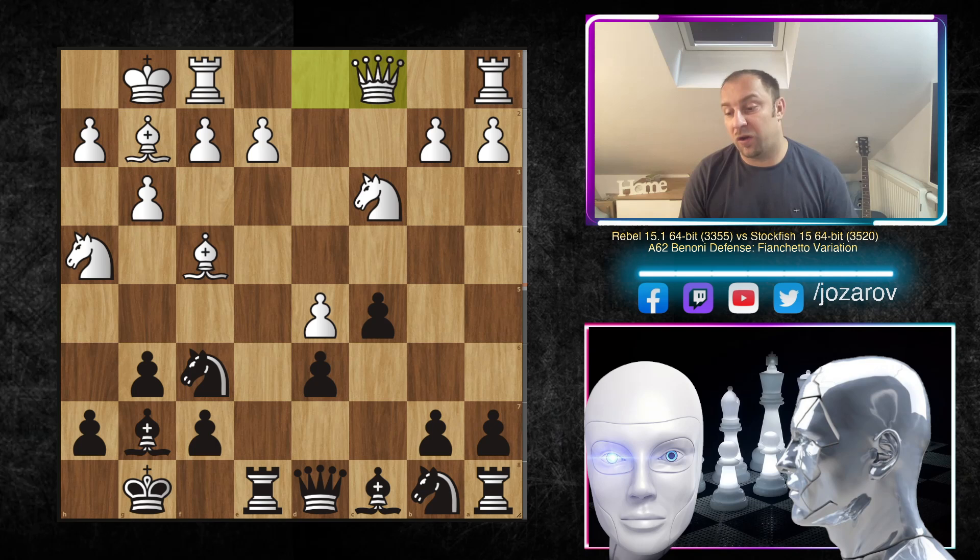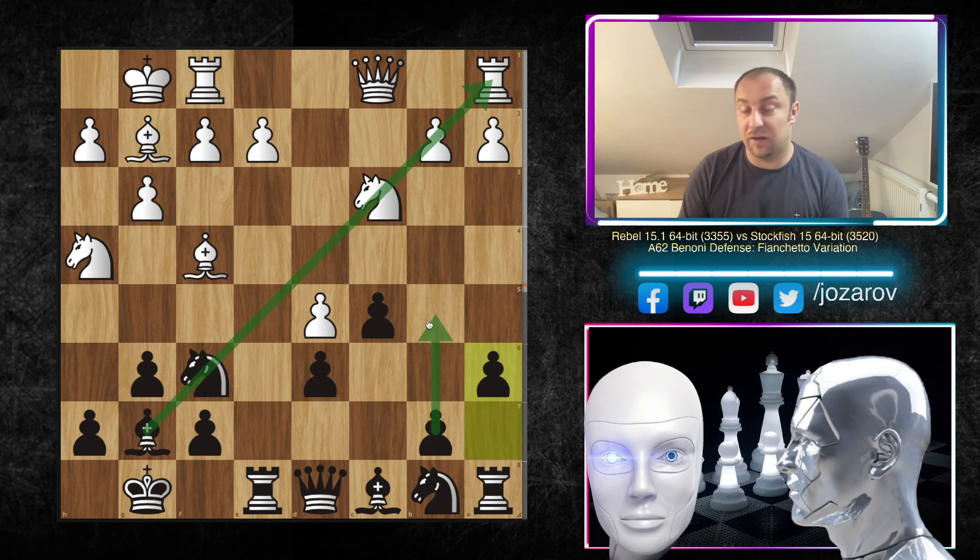In the continuation we have queen c1, which was Rebel's idea to occupy this diagonal and try to trade off the bishop on g7. The cool part about rook e8 is that the f8 square is freed, so if bishop takes on h6, Black can retreat to h8 and the rook is not on f8 to be attacked by the dark-square bishop. So we have a6 — the standard Benoni queenside attack begins.